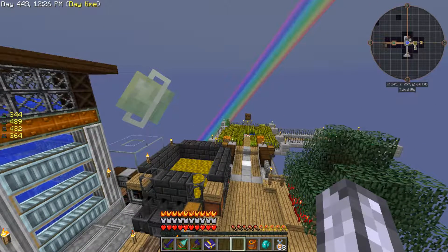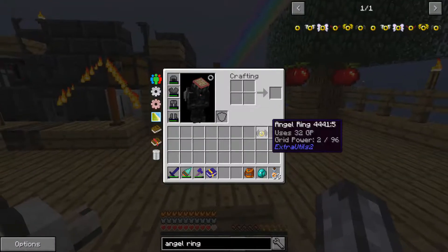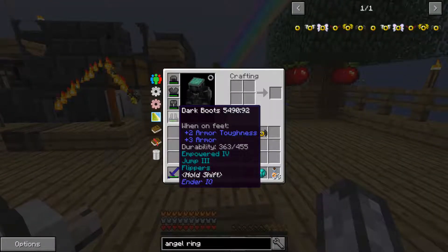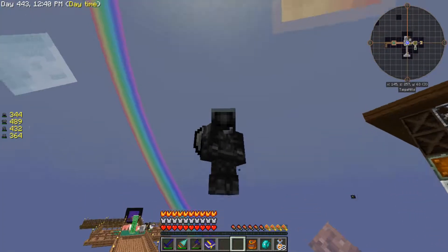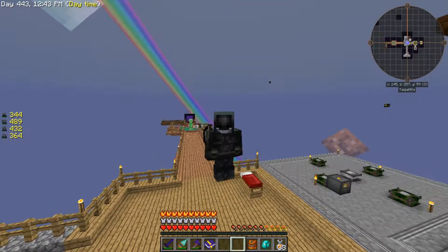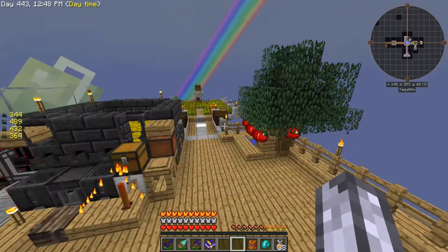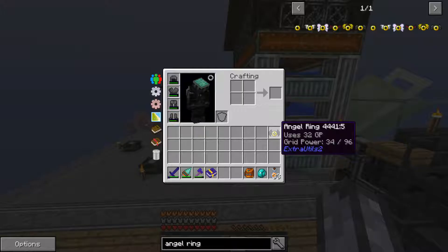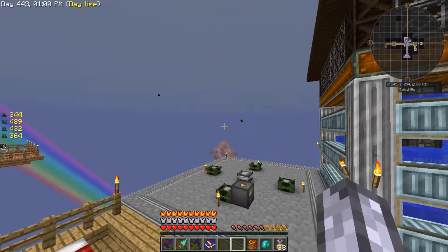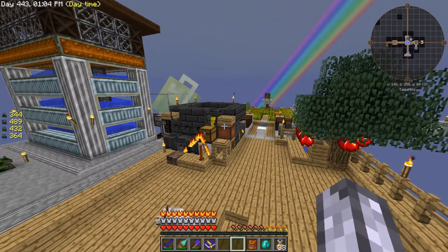The angel ring doesn't require you to hold any buttons - you just have to have it in your inventory. If you take it out of your inventory, you fall. But it's basically creative flight. It allocates 32 of my GP now, so that's one of the reasons why I wanted the grid power.